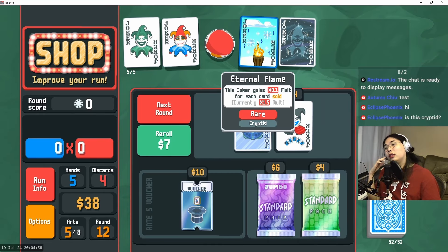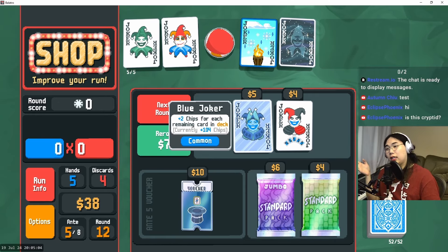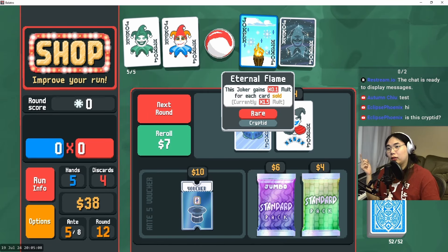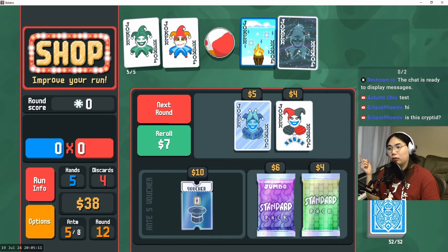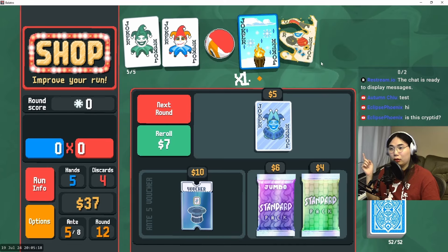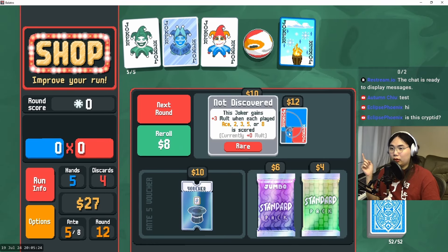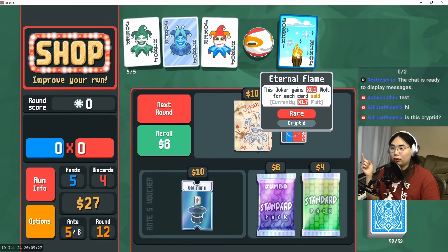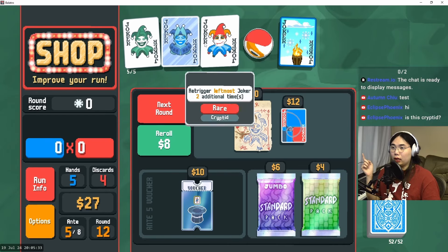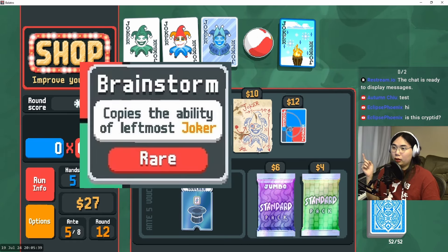Blue Joker I like because of chips, and I think the correct play is to sell something to get Blue Joker. I'm not quite willing to sell any of my oddball cards — the new Cryptid ones — so I think I'm going to sell Constellation and pick up Blue Joker. Before that I'll buy and sell Crafty Joker to get a little more Eternal Flame. Eternal Flame is actually pretty difficult to use because once you have five jokers filled out you can only do consumables for selling.